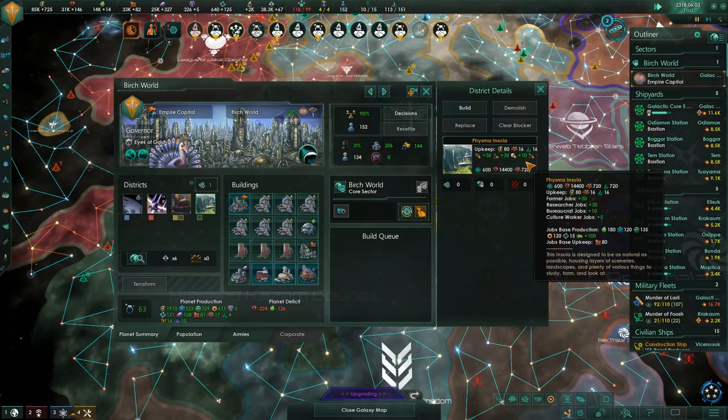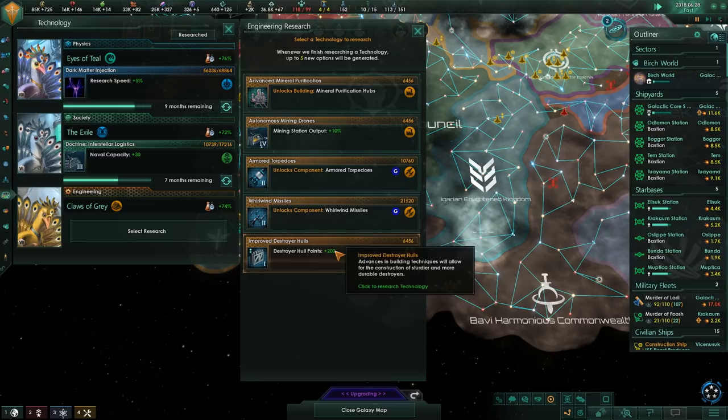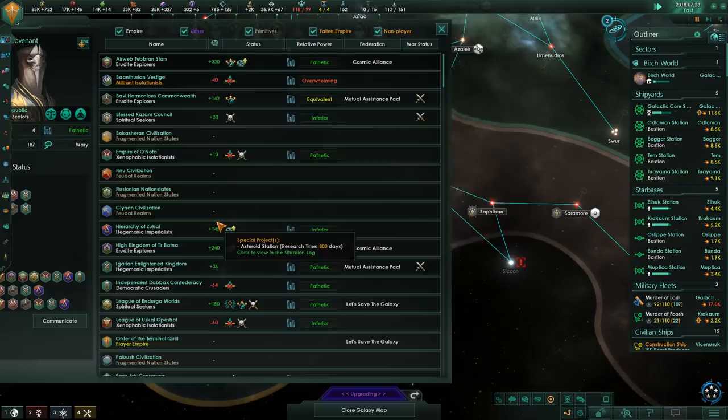I'm going to take the plunge and build the civilian district on the Birch World to start getting it to produce not only food, but research as well to further accelerate things. Because that's the one thing we need to stay ahead of for everything in this game - it doesn't really matter if we don't build a fleet or build up our planets. If we have tons of research, we can still make very powerful ships as and when we need them and stay ahead of the megastructures game, which is what I'm most interested in.